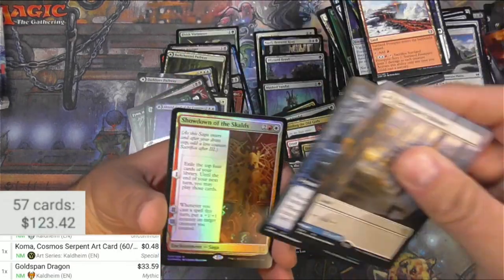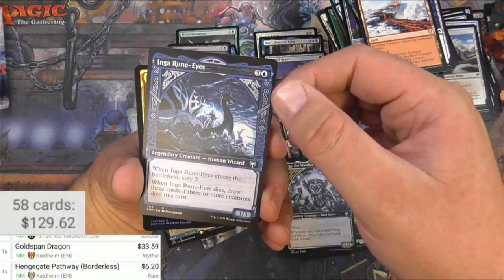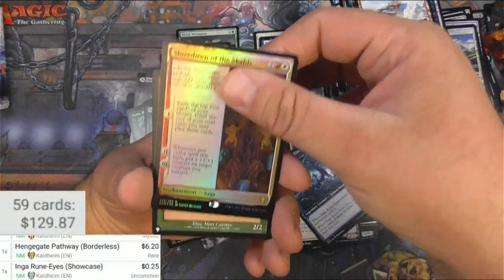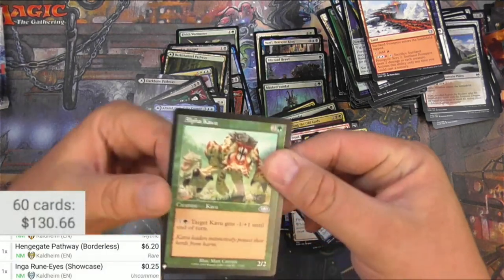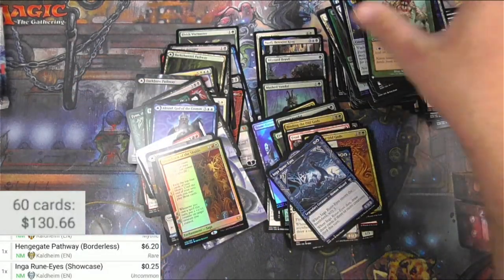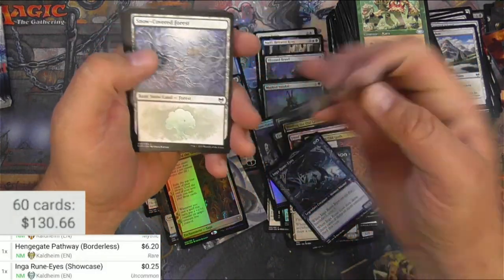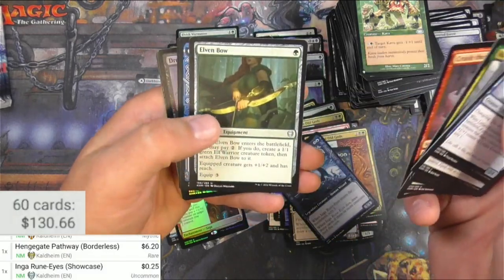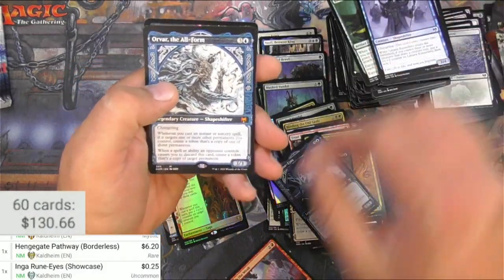Hengegate Pathway — the borderless, $6.20 — it's a great pack. Ingarun Eyes, probably nothing big. And then a foil Showdown of the Skalds and a list card — Bink foil version, probably not a whole lot more. The Alpha Kavu — what would have made that pack amazing was if that list card was more amazing. Run Ashore. Maja, Crush the Weak, Orvar the All-Form — I'm going to pull that Crush the Weak too. Orvar the All-Form showcase, $2.55.